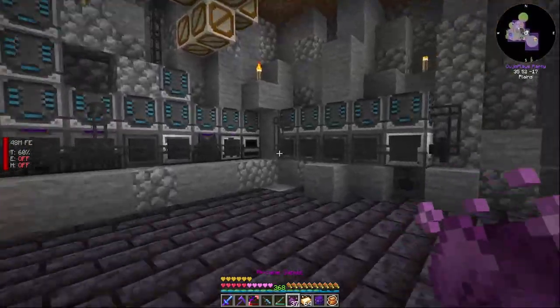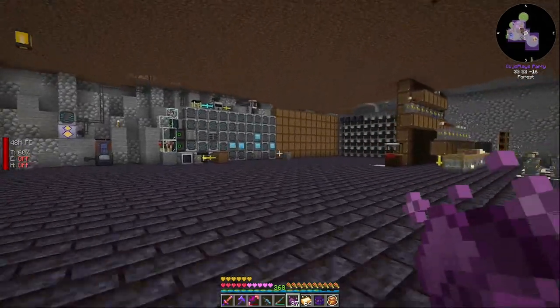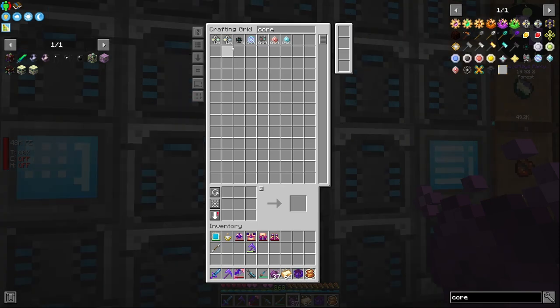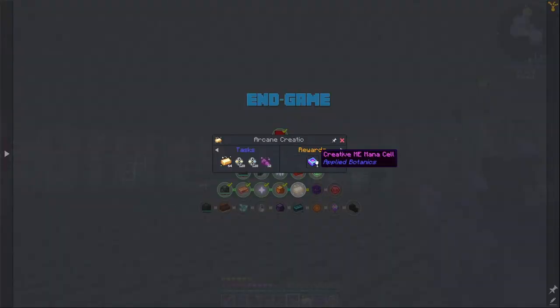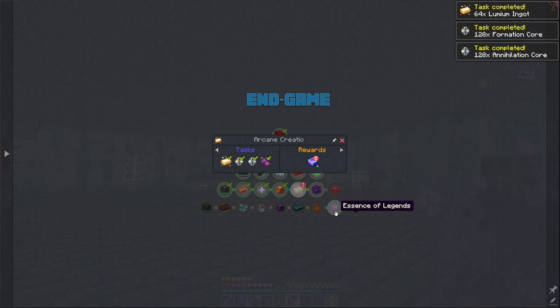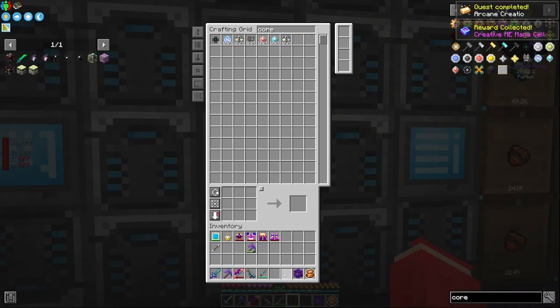All our presses are maxed out on speed so it shouldn't take long. I don't want to queue the next recipe until this one's done, to avoid messing up the craft. There are the two stacks of annihilation, and here come the two stacks of formation. We now have two stacks of each. We craft this up and get a Creative ME Mana Cell — we'll dump the excess stuff in here.